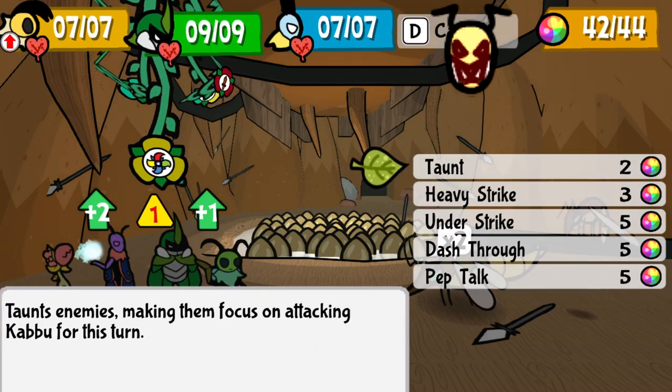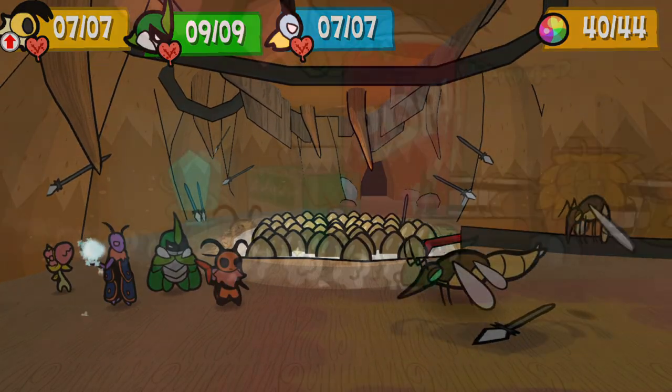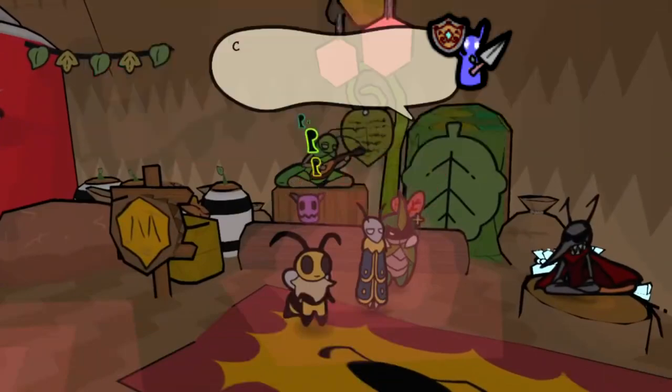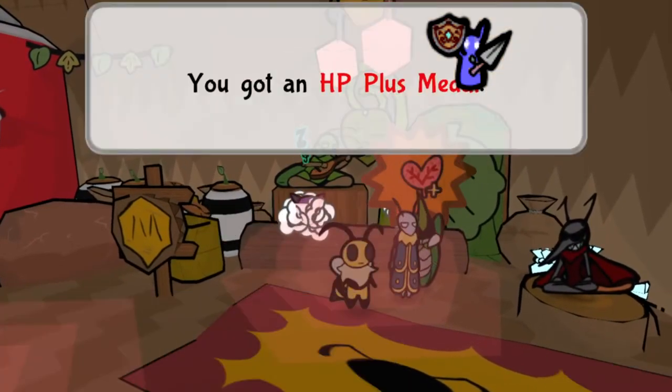There may be a couple of moves that can still cast status elements against you, like from the Doom Scorpion Stinger, but you're generally very safe. Defense Exchange is pretty standard for reducing damage — for each copy equipped to a bug, they have an additional point of defense, sacrificing one attack power in the process.